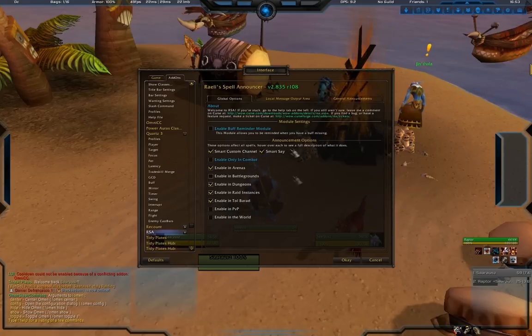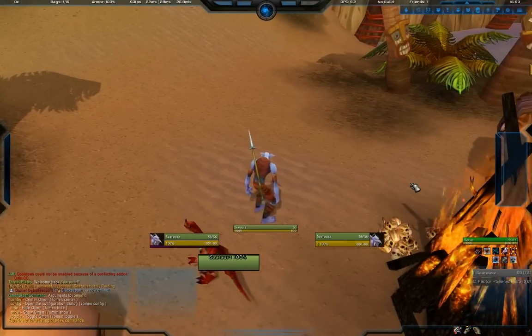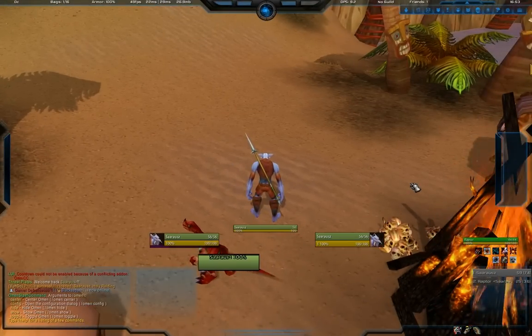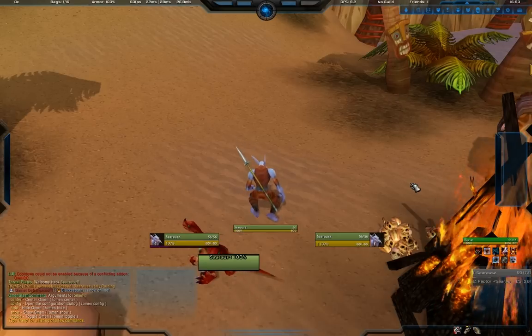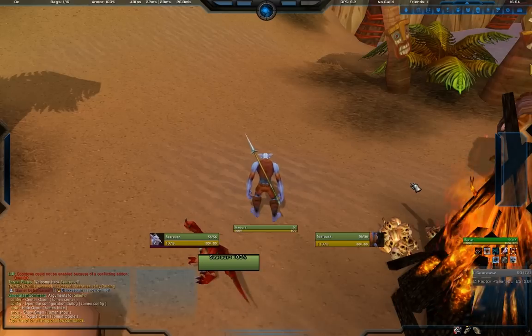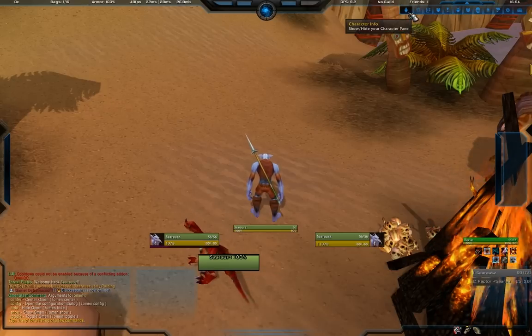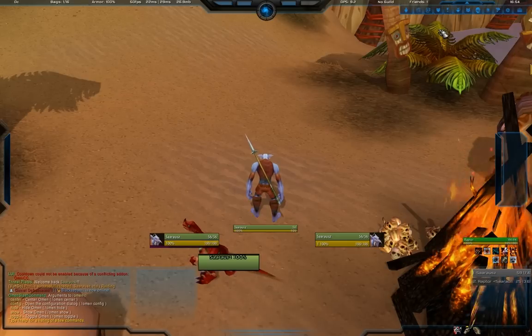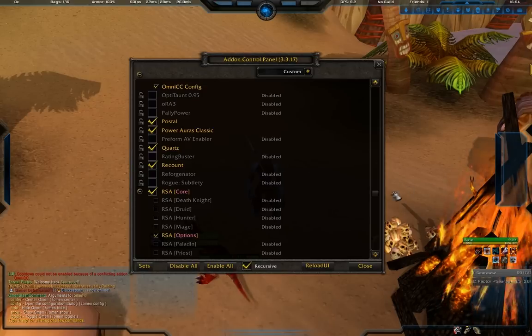I use GTFO for raiding, which gives you a really annoying buzzer sound when you're standing in fire or something - not really part of the UI but one of the addons I do use. I also have another setup for non-raiding with addons like Auctioneer and Market Watcher, which are very important if you want to make gold in the auction house. Definitely check those out.